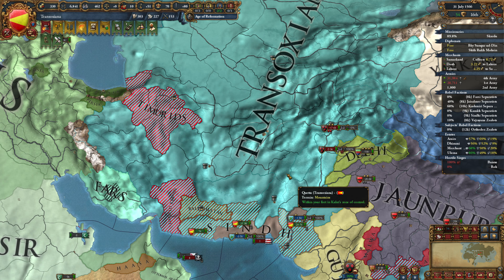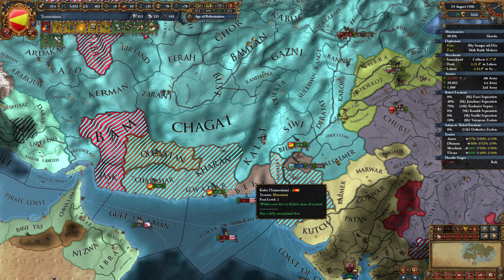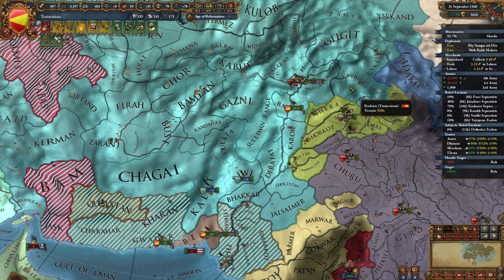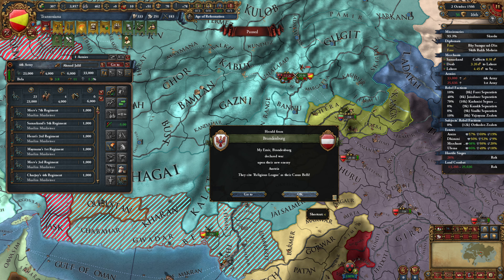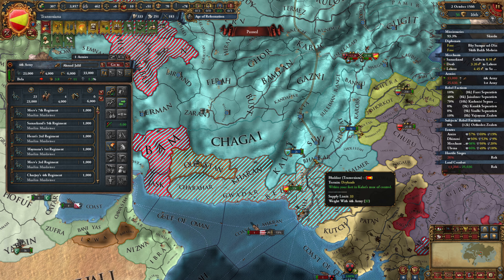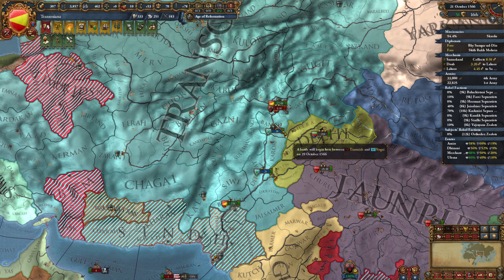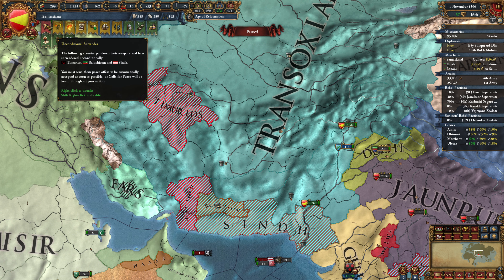We're at 99% war score - just heading there just in case. We're going to get all of this occupied. They're at 28% - I'm going to fight them here just to prevent them from occupying this fort. Brandenburg declared war on Austria, but we don't really care about that. We're going to finish up this battle against the Timurids. They're just going to get stack wiped by Nogai here instantly, and that puts us at 100% war score - they are unconditionally surrendering. Magnificent.